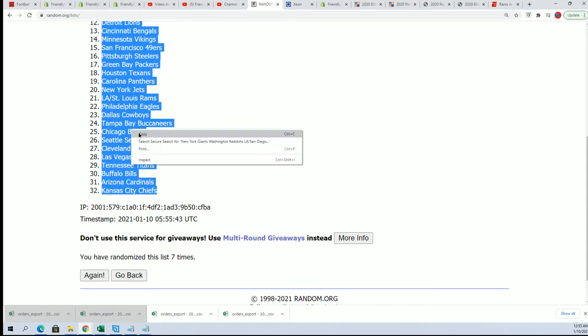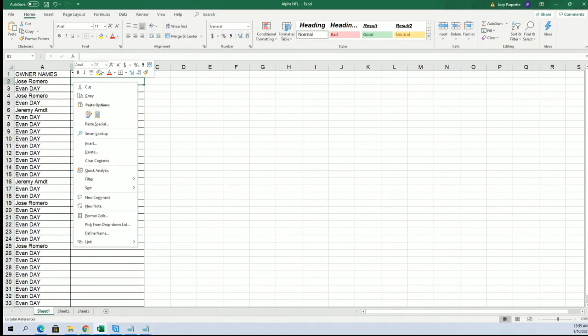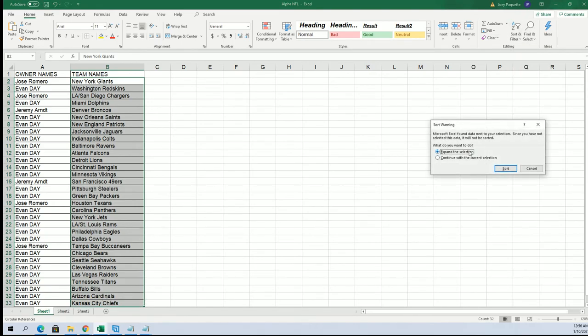Now let's see how things stack up and who's got what team in the break. So you got KC and the Chargers for Evan — oh my, really good teams there. Jose got the Buccaneers. It's easier to look at the other teams because Evan's got everything else.